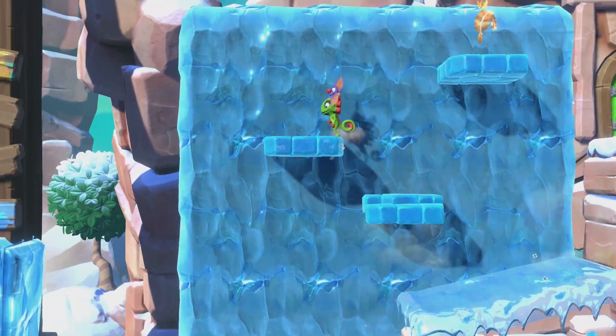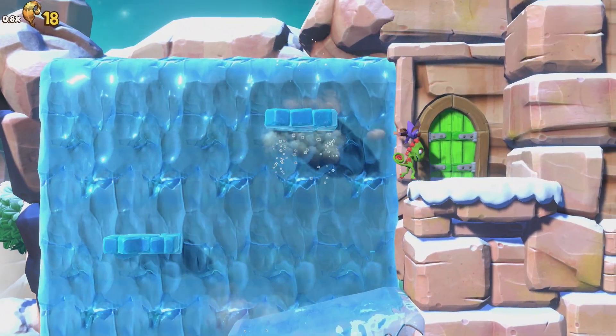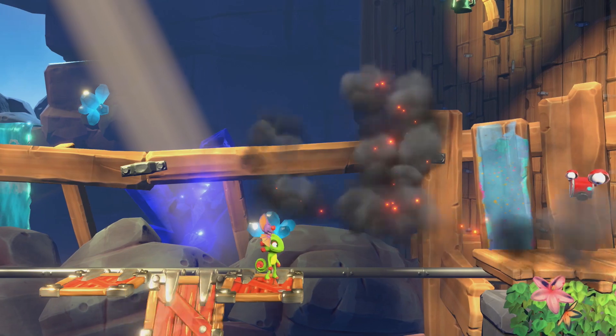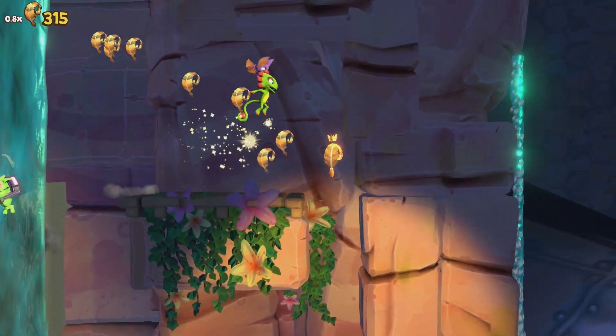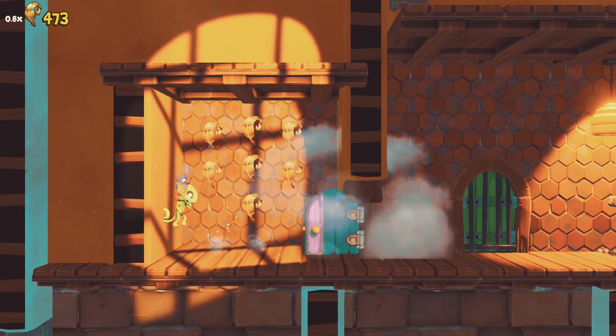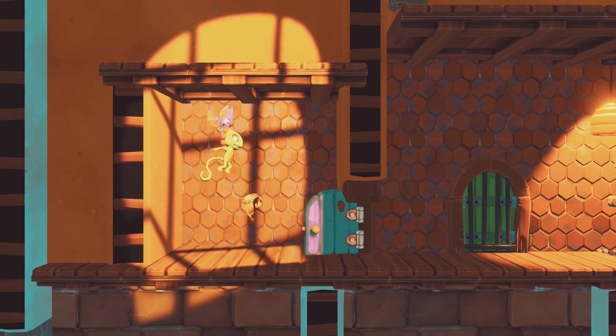Each chapter can also be modified in the overworld to create a new variant of a stage. These can include flooding a stage, freezing it, setting it on fire, filling it with sticky honey, and many other creative ways to make these unique areas well worth exploring twice.